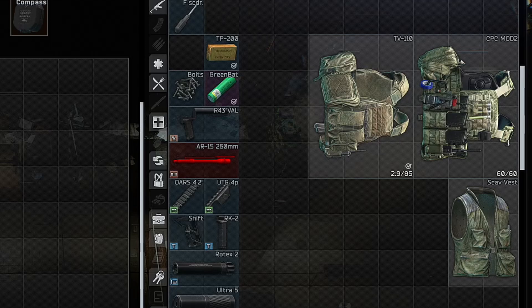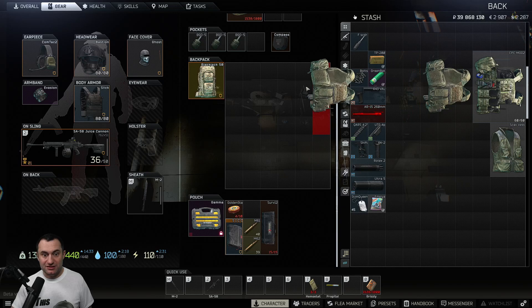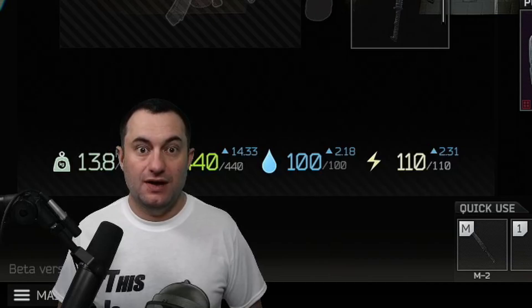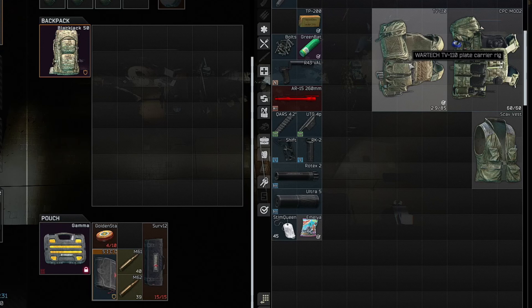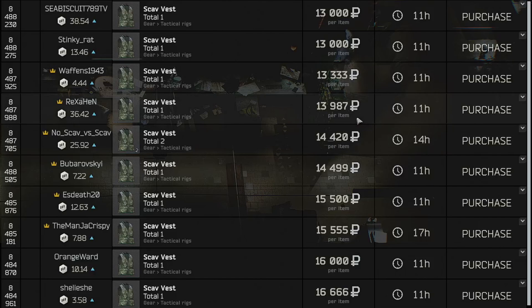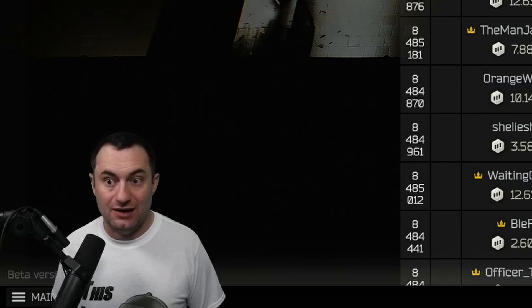Next up is rigs — I picked three specifically. The TV-110 and the CPC both take up 12 slots but provide 23 slots of storage. So you're taking 12 slots in your backpack and turning it into 23 slots. Even if the rig isn't found-in-raid, it gives you so much more room in your backpack, and that's what it boils down to — the more spaces you have, the more loot you can get out. Some people might see the scav vest and wonder why — it gives six slots and takes up six slots. But scav vests are worth a bunch of money. I'll pick up four of them and list them for 15,000 a piece. They're full of loot themselves, and I get an extra 15K out of those six slots.